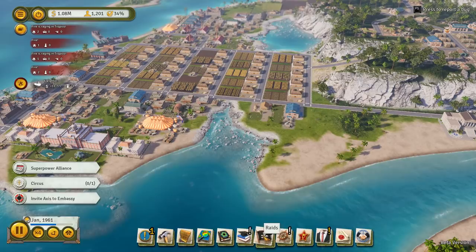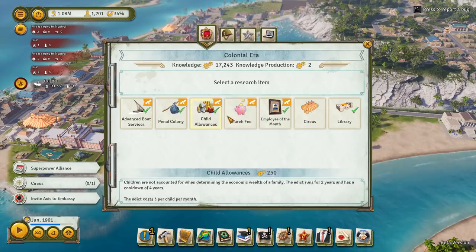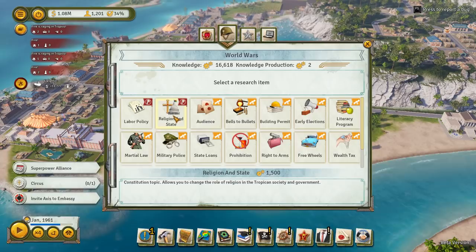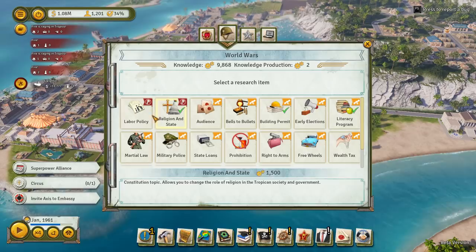Because I put in two libraries, we've amassed 18,000 research. I'm going to research everything from this era. That's the colonial era done. Now for the World War era - the ones I want: I want religion and state for sure, the literacy program for sure, and building permit for sure. Then I'm going to get all the buildings done, open all of them up. I've still got 9,000 left, so we can just run through and do everything that's left. Then we'll queue up all the rest.